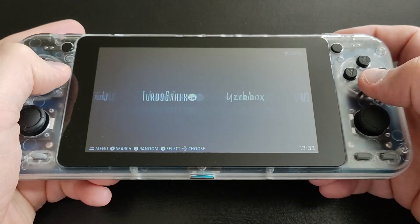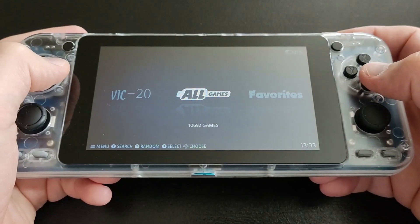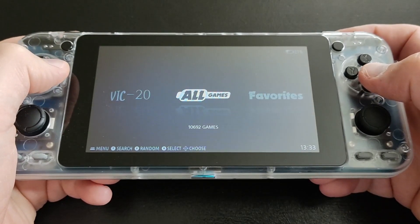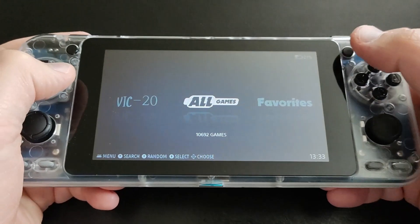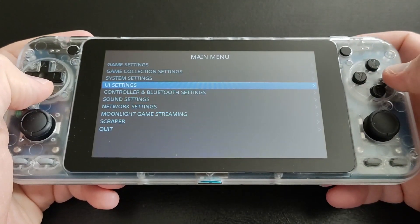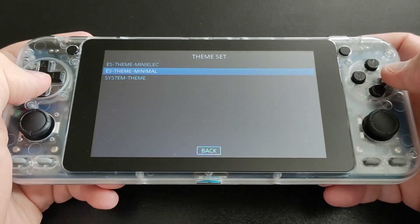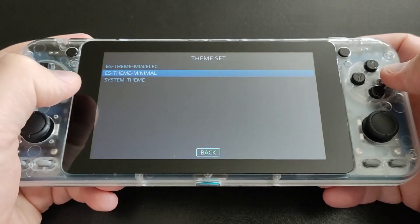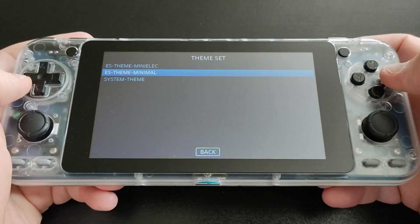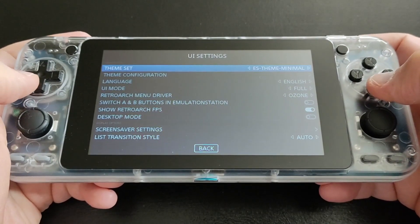There's also Turbo Grafx-16 in the library. As you can see, I'm using the minimal theme — in the UI there are three stock themes, and this is my favorite: the EmulationStation minimal theme. I'm sure more themes will be available in the future.